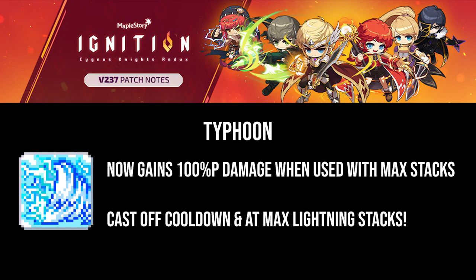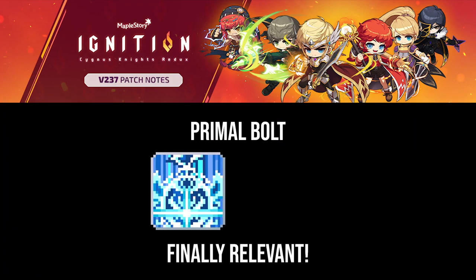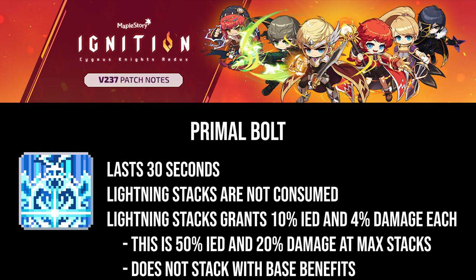Due to the relevancy of Primal Bolt and, by extension, Typhoon, our hyper skills have changed. Primal Bolt is finally relevant again. It's been stripped of its 20% passive final damage bonus, but it is now strictly a burst buff. It lasts 30 seconds, and for those 30 seconds you cannot lose Lightning Elemental stacks through consumption via skills. When Primal Bolt is active, each Lightning stack grants 10% IED and 4% damage, coming to a whopping 50% IED and 20% damage when fully stacked. These benefits do not combine with the base benefits of Lightning stacks — meaning your 45% IED and 15% damage just becomes 50% IED and 20% damage; they are not added together.